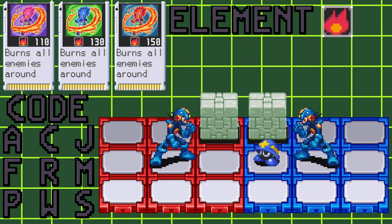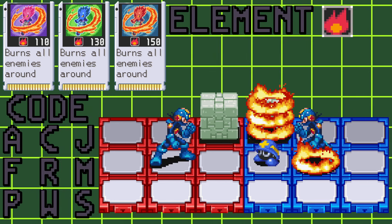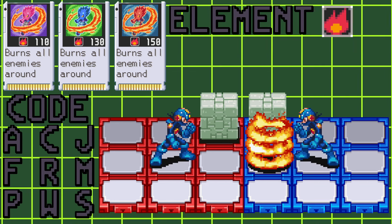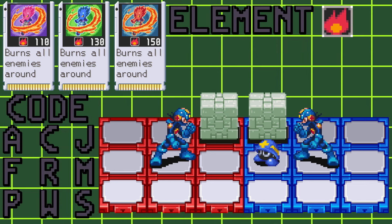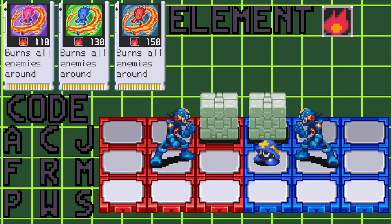If there is an enemy or an object next to the enemy or object that catches fire, after 30 frames, or half a second later, that enemy will also catch fire. The fire ring can jump two times, three if you count the initial chip use.